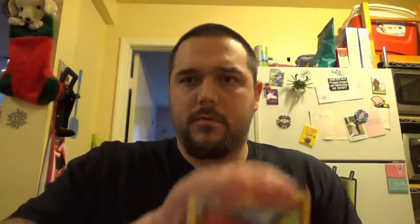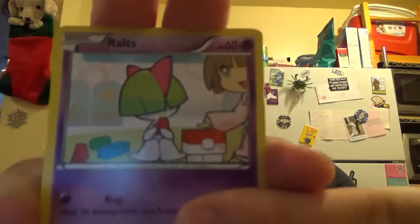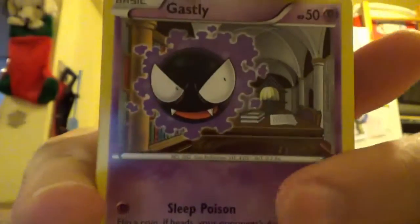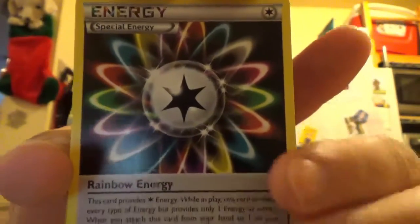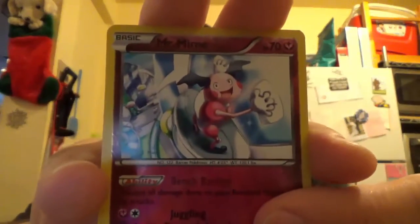Let me know in the comments what you get with that code. First one is a Swinub, a Ralts, Mankey, Meowth, Gastly, Gastly, Cacturne, Rainbow Energy, Heavy Ball Trainer — the reverse is a Mr. Mime, which is a rare, that's pretty cool. And our actual rare — ooh, it's a Chesnaught Holo. I do have this holo, but getting a holo from a random box opening is not bad. That's awesome.